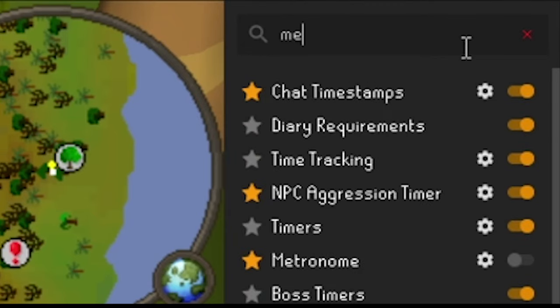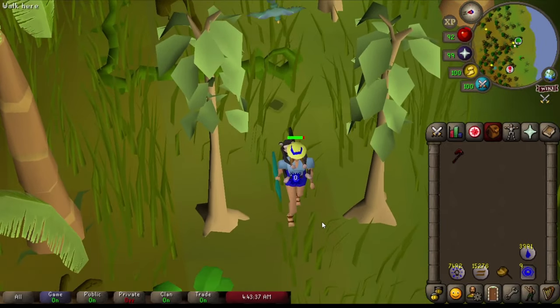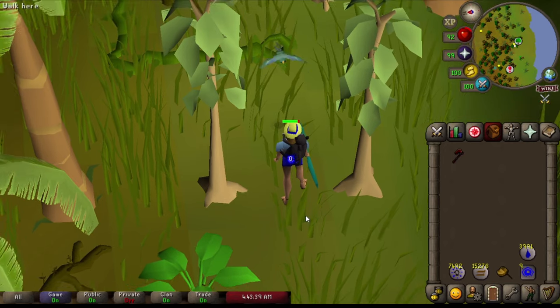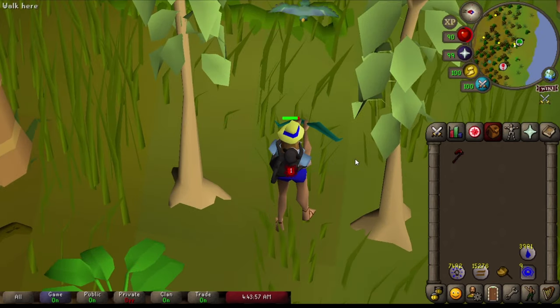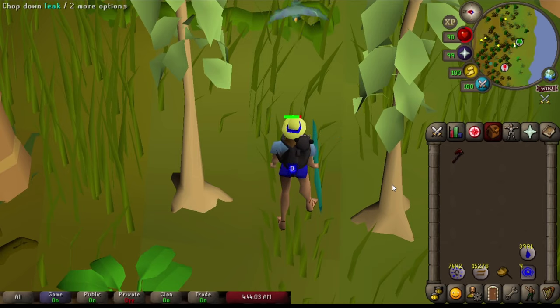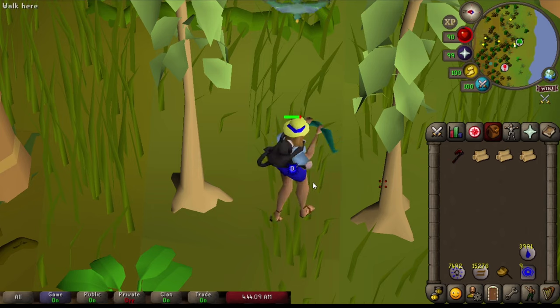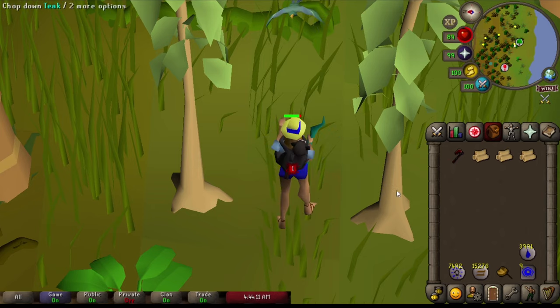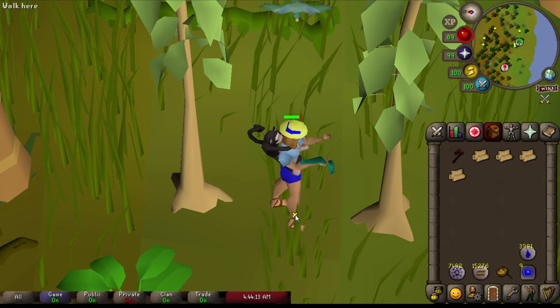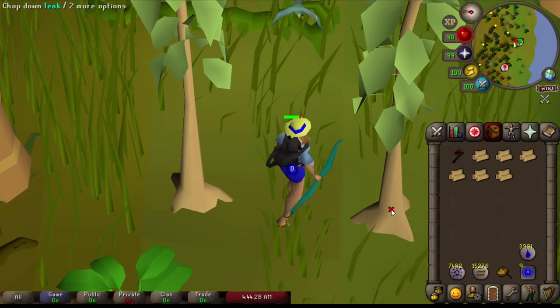If you have RuneLite, I highly recommend turning on the metronome. This metronome is beating at exactly a tick, which is 0.6 seconds. What you're going to want to do is click on the floor, and right when a hit splat happens, click the tree — then keep going back and forth between the floor and the tree. You'll know you've got it because your character will turn, like my character's doing here. You start on the floor, right on the blue tick, you click on the tree.